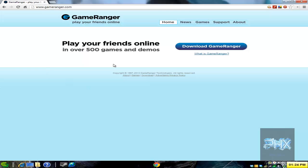So if you go to GameRanger.com, go ahead, download it, install it, make an account if you have to, and log into the program. Let's go ahead and do that.